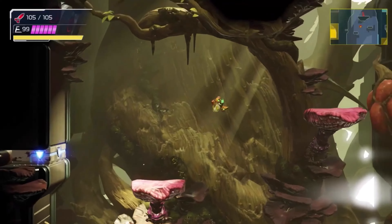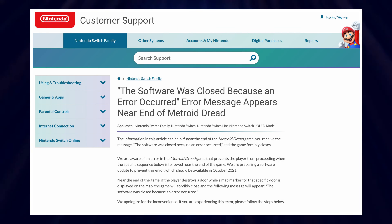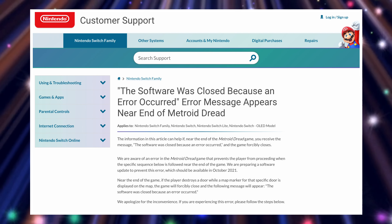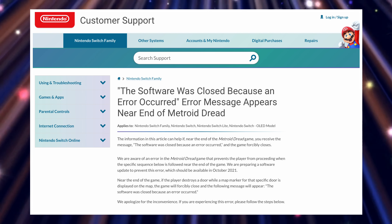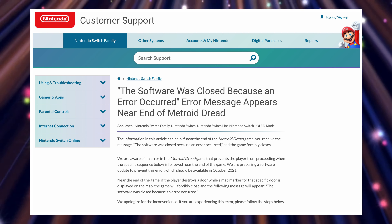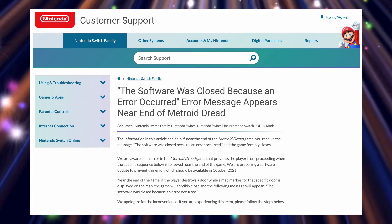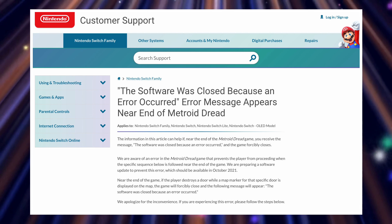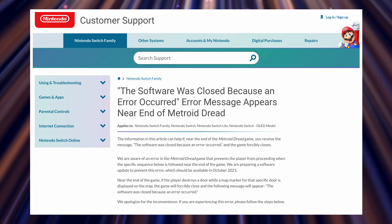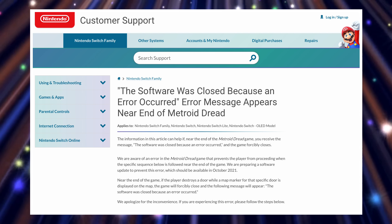This information comes from Nintendo's official customer support page. The title reads: 'The software was closed because an error occurred — error message appears near end of Metroid Dread.' Near the end of the game, if you receive the message 'The software was closed because an error occurred' and the game forcibly closes, Nintendo is aware of this error and is preparing a software update to prevent it, which should be available in October 2021.